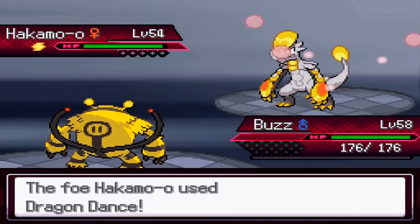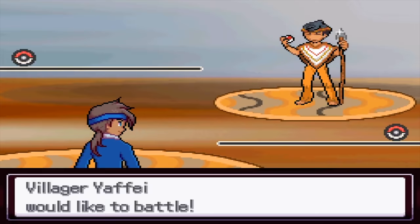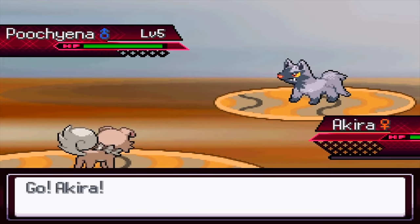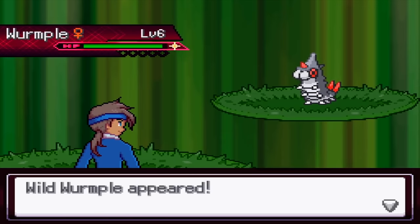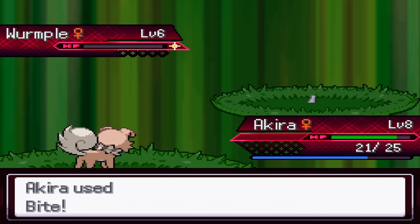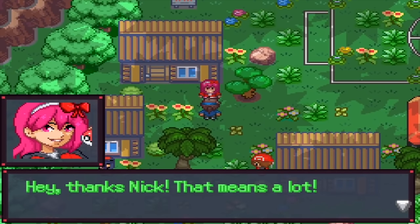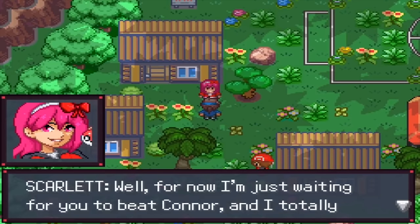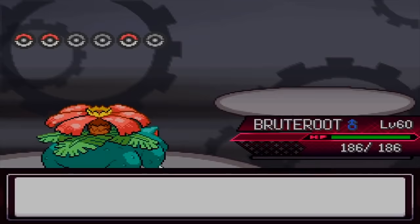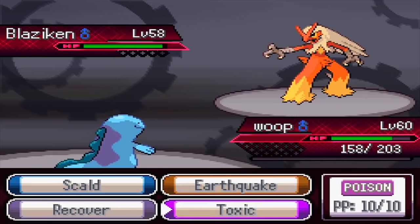In later updates, Gen 8 Pokémon and features will be added. There are eight starter Pokémon, new songs, and new mega evolutions not officially released yet. As of the current release there are seven gyms, but more will come. There's also a reputation system where your decisions and relationships with characters matter to the overall ending of the game.